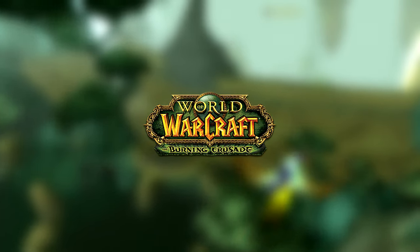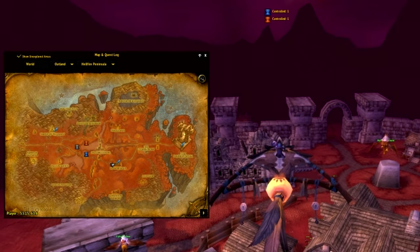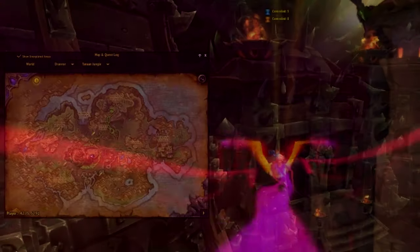Hello everyone and welcome to the Burning Crusade Reputation Guide. Let's start right away with Alliance Honorhold and its Horde counterpart Trollmar, both located in Hellfire Peninsula. You can gain reputation respective to your faction by completing their quests or running Hellfire Citadel.